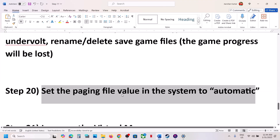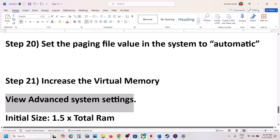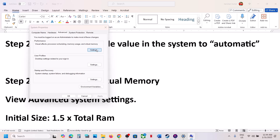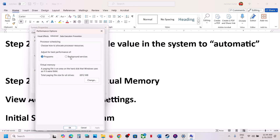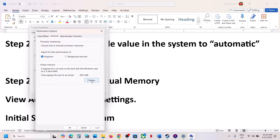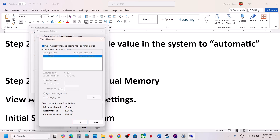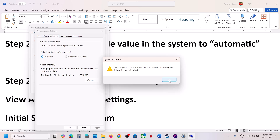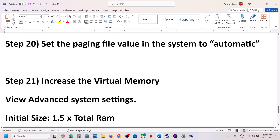The next step is to set the paging file value to automatic. Type View Advanced System Settings in the Windows search box and click on it. Go to the first Settings, then the Advanced tab, click Change, and put a check on Automatically Manage Paging File Size for All Drives, then click OK. If that doesn't work, uncheck that box, select System Managed Size, click Set, click OK, and restart.